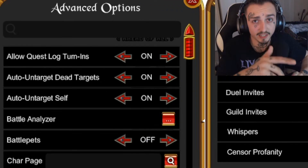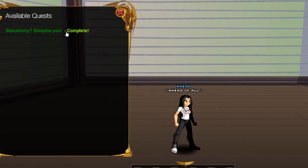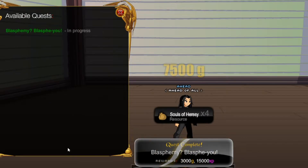Next up we're getting into advanced settings. Allow quest log turning — turn this on. This is fantastic, it saves you so much time. You walk into the end of the map, kill some enemies, and you don't have to walk all the way back to turn it in — you can just turn it in right where you're standing.